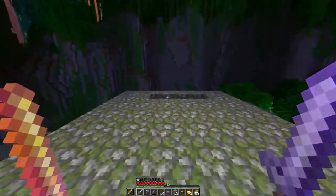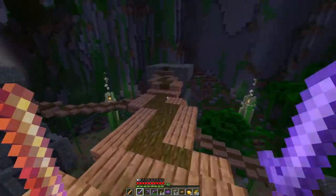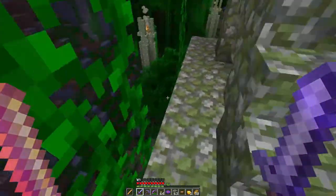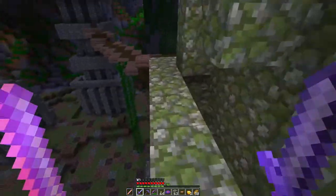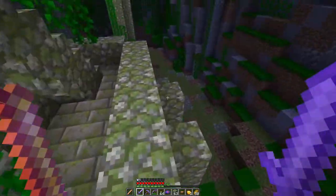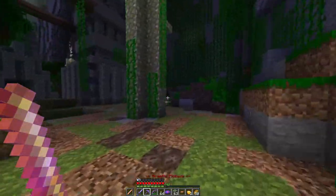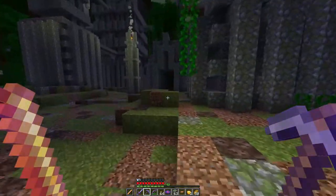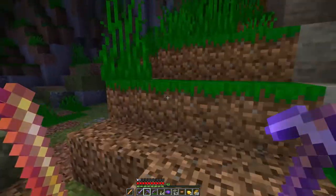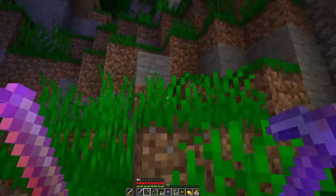I'm going to vacate the premises here. I'm gonna regroup back down. Somewhere in the ruins - actually, I'd like to go get that upgrade next. This is all working out fine. Nice. I'd actually like to go get that upgrade next. Where is it? I think it's over... Yeah, I think the upgrade's over here.